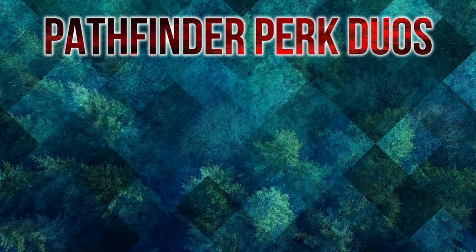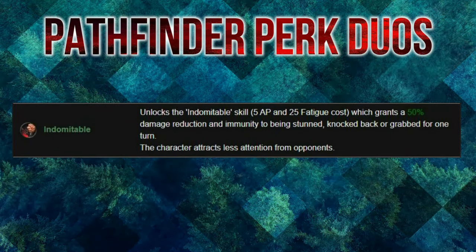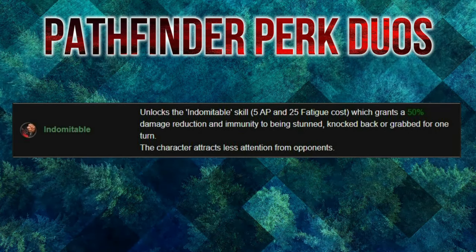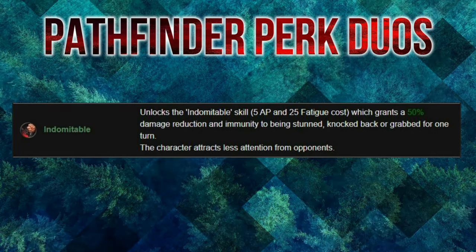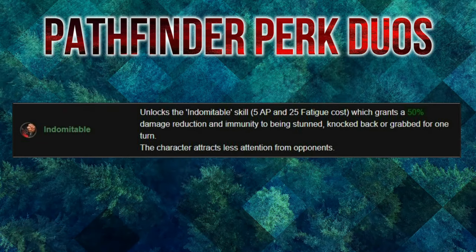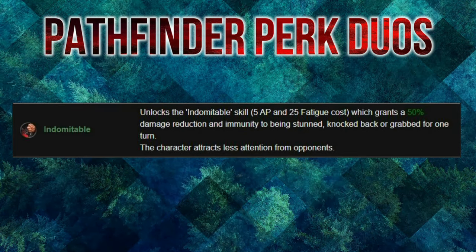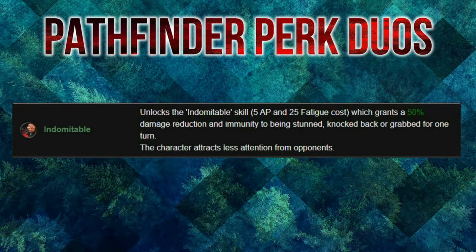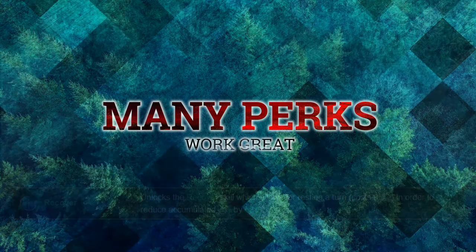The final perk is Indomitable — a 5 AP buildup with a cost of 25 fatigue that grants a 50% reduction to damage including immunity to stun, knockback, and being grabbed for one turn. This is incredibly important because while you're saving so much fatigue, that extra fatigue can be used to hold an enemy in place, save a brother, or support builds like a lone wolf. Of course there are other perks that work well with Pathfinder — you could throw Recovery in there as well, giving you more fatigue after moving across swampy waters.